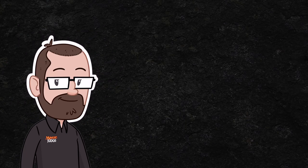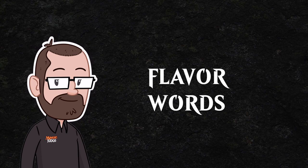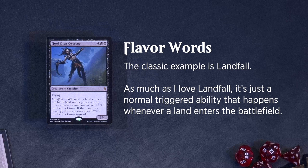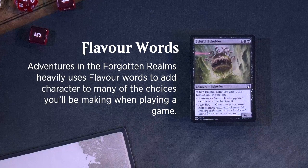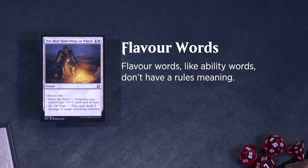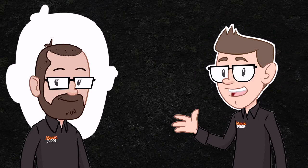Ability words have been around for a long time. They are italicized words that appear on cards and are used to add flavor or themes to a set. The classic example is Landfall — it's just a normal triggered ability that happens whenever a land enters the battlefield. Adventures in the Forgotten Realms heavily uses flavor words to add character to many of the choices you'll be making when playing a game. In some cases, they've preceded triggered or activated abilities on a card. Flavor words, like ability words, don't have a rules meaning. That's it for the rules! Thanks for watching!